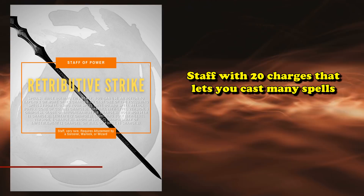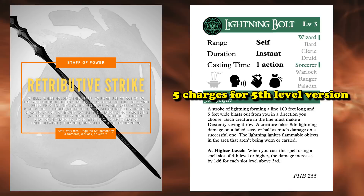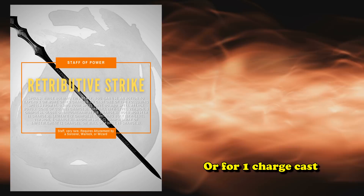At number 6 we have the Staff of Power. This is a staff with 20 charges that allows you to spend those charges to cast a whole bunch of different spells. Highlights include spending 5 charges to cast a 5th level version of Fireball or Lightning Bolt — two pretty heavy hitting damaging moves. You can also cast Hold Monster or Wall of Force, which are incredibly good crowd control abilities, or for a single charge you can cast Magic Missile and a whole bunch of other actually useful spells.